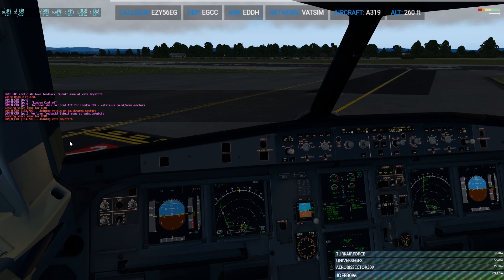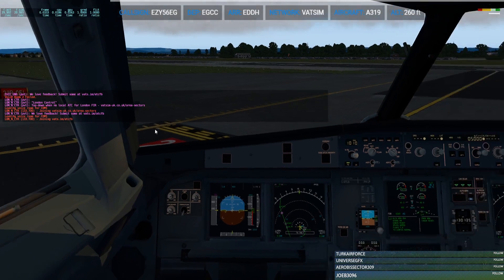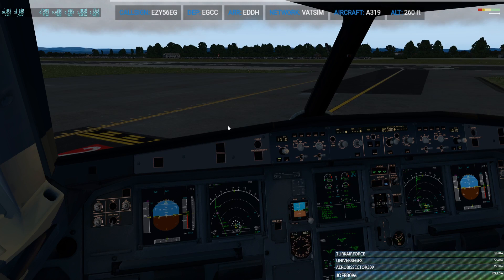London Centre, EZ-56EG, holding short Mike 1 in Manchester. EZ-56EG, London, Trouble Valley, Runway 22, takeoff, wind 210 at 7 knots.